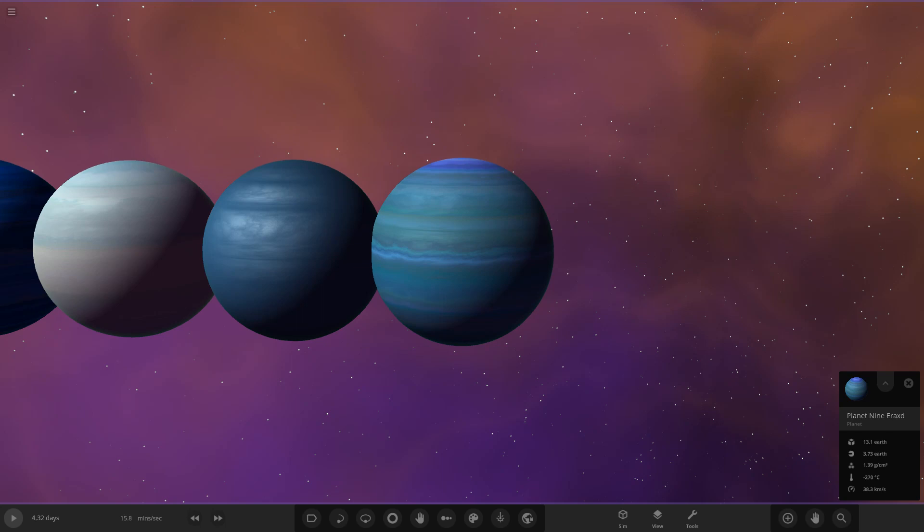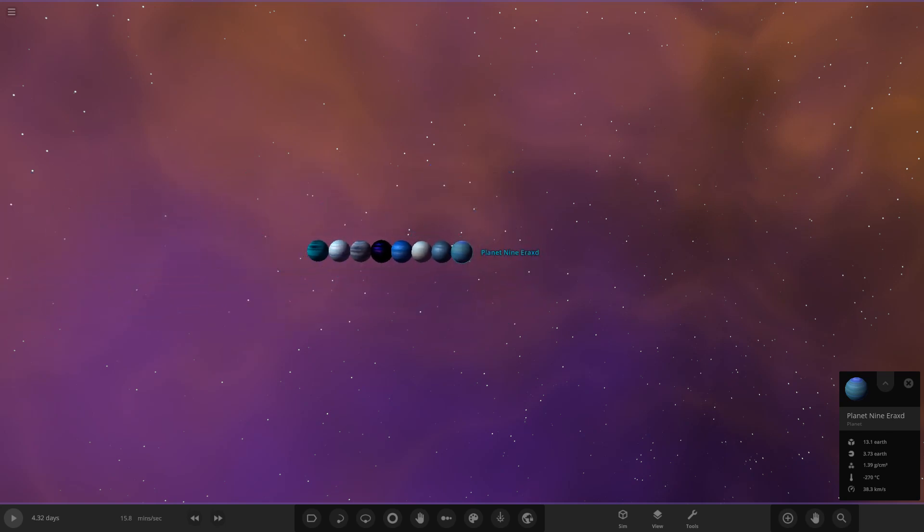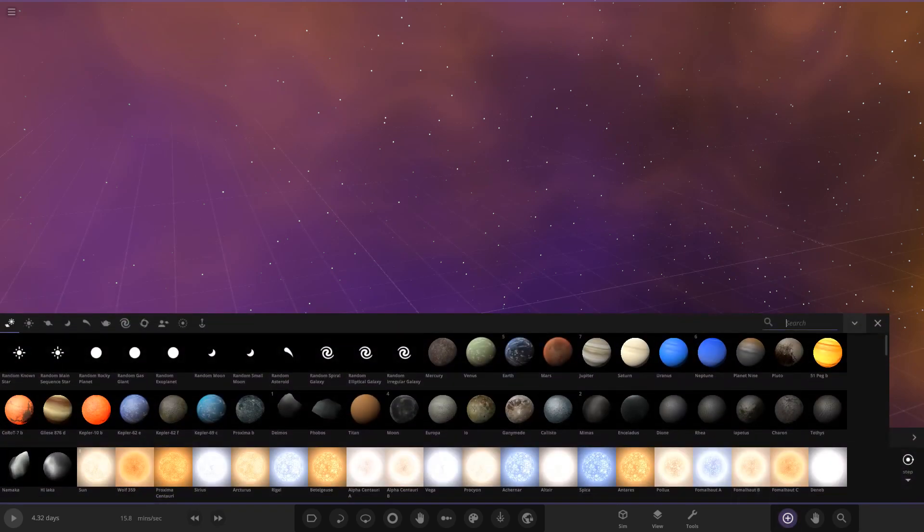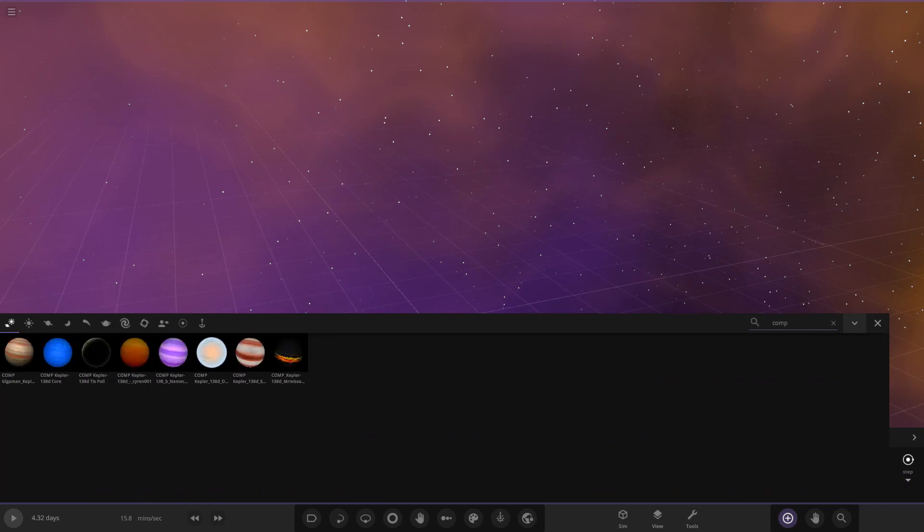With that all said and done, let's move on to today's competition. We're going to be doing the Gas Dwarf Kepler 138D. You guys really wanted to do a Gas Dwarf, we put it in the vote, and it took the win by a storm. So let's go ahead and see what you guys have prepared for us today.